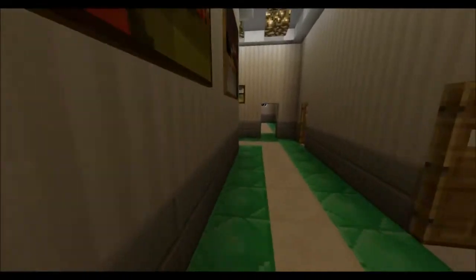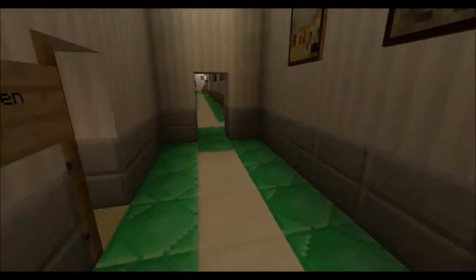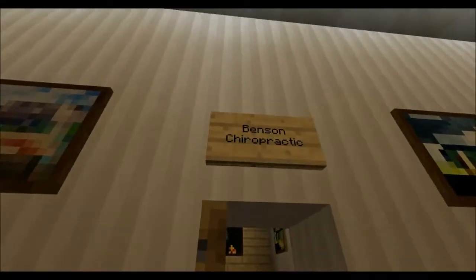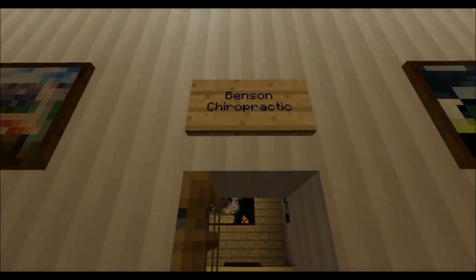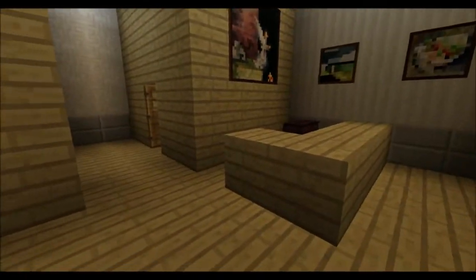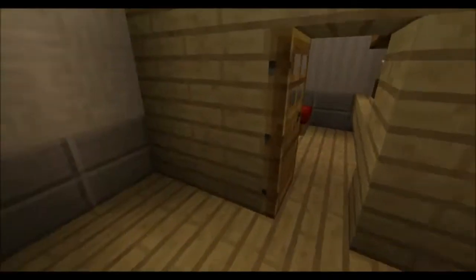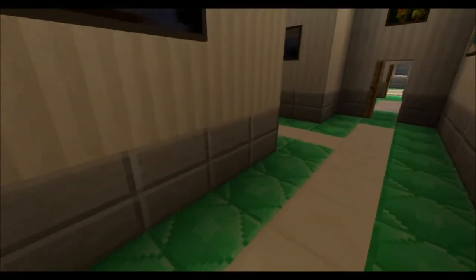If I go to the back of the area here, we've got men's and women's restrooms. And here, trying to think of all the different types of offices you'd want to have — we have a chiropractor office. You've got your little seating area out here, a little reception, and two rooms back here with some shelves, supplies, a seat for the chiropractor, and a little bed for him to work his magic.